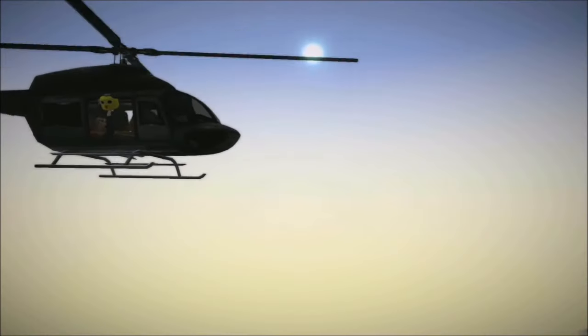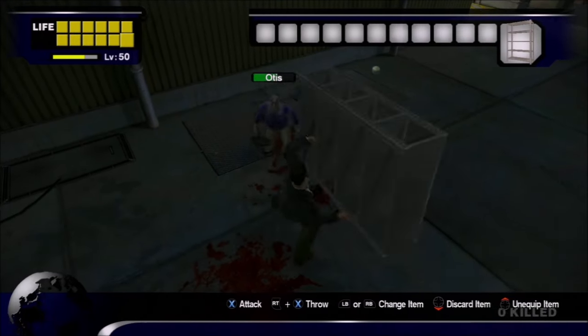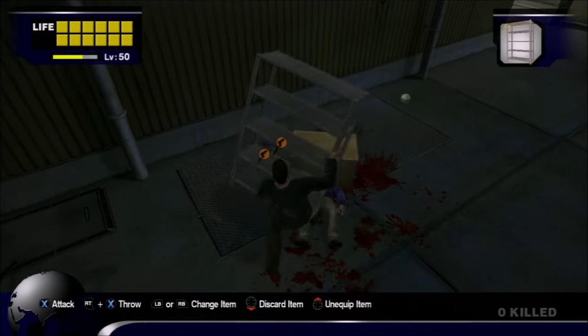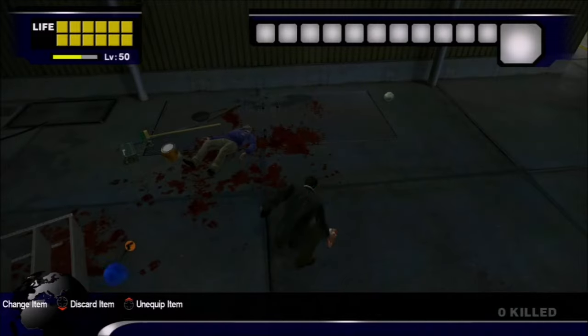Dead Rising 2: Off the Record Sandbox Mode is a casual version of the original game's Infinity Mode. Much like the first Dead Rising's Survival Mode, Sandbox features crazy survivors roaming the city who won't hesitate to attack Frank on sight, along with many of the psychopaths from the main game.